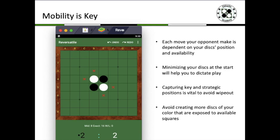Mobility refers to the moves that you can make and how you can gain access to them. Each move requires you to flip at least one disc of your opponent's color, and therefore your own discs determine what moves your opponent can make. The rules of the game is to capture as many discs as possible at the end of the game — not the start, not the mid — but the end.